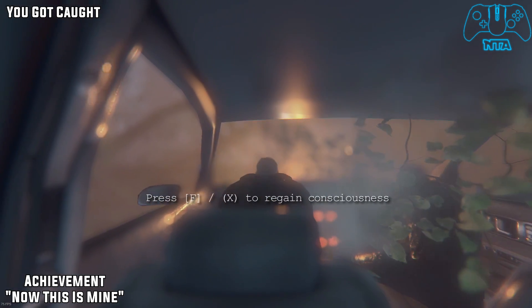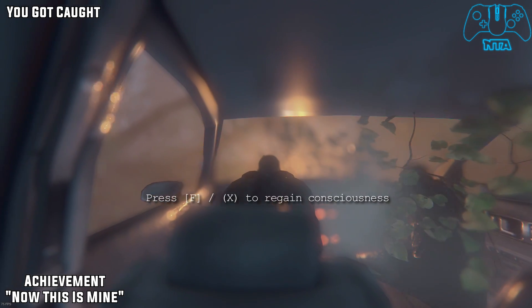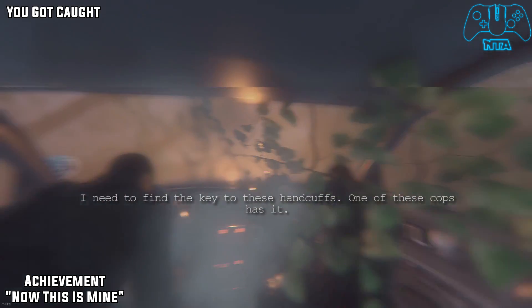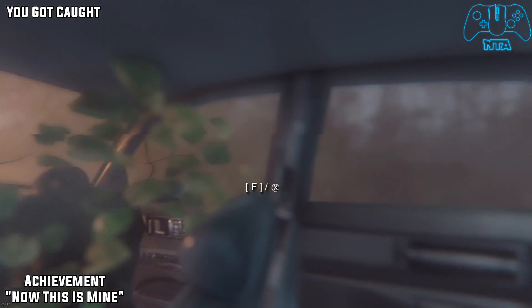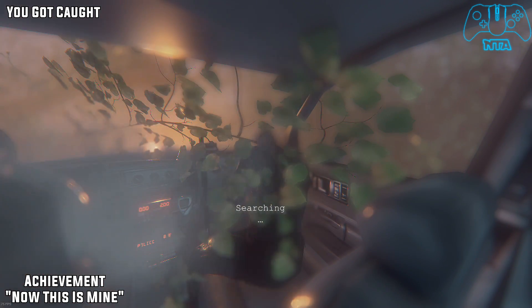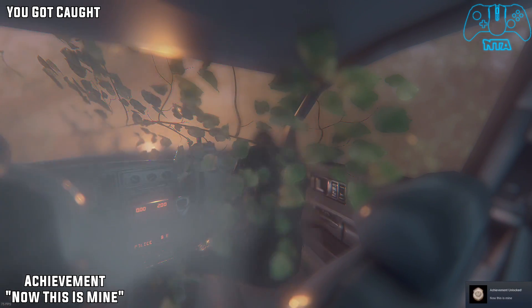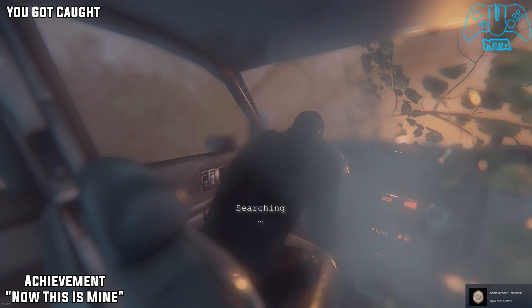Once you have been taken in by the policeman, the car blows up or something happens. You have to search for the key because you are handcuffed. Please make sure you search the passenger police officer first to get this police badge. If you do not search the police officer in the passenger side, the game will continue on and you will have to do the whole level again. Once you have done that, search the other officer to get the key.